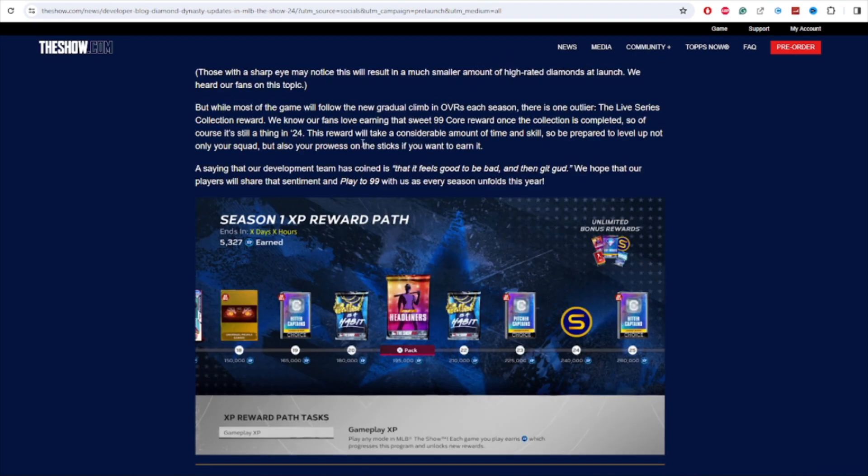Moving to the season one XP reward path, a few things to note: we have captains for hitters and pitchers. Headliners are back — it's basically the same as Diamond Duos, they just renamed it. Diamond Duos had two featured cards per pack, whereas headliners was only one, so I'm assuming it's going to go back to one. We also have bonus stubs, and if you look closely at the unlimited bonus rewards, there's a chase pack — so chase packs are back. There's also a 90-plus live series pack on a wheel spin if you complete the XP reward path.